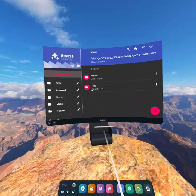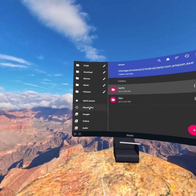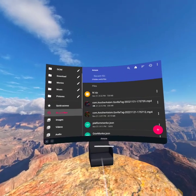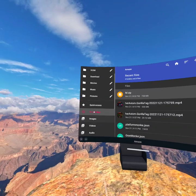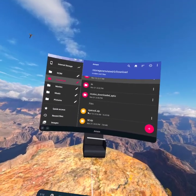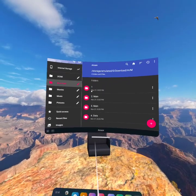Then you're gonna want to go to CX File Explorer or Amaze — Amaze is a good one. Go to recent files, go to downloads, find the M.zip file, extract it, and you should see the M folder.